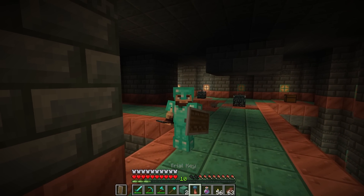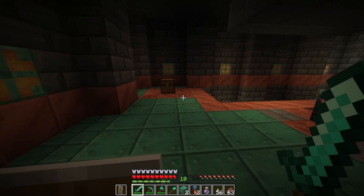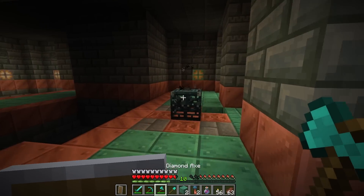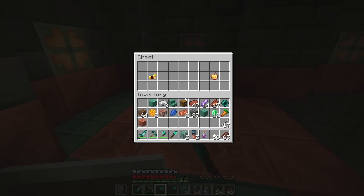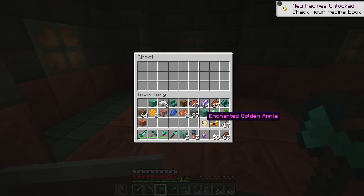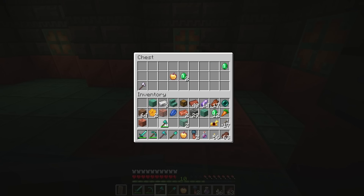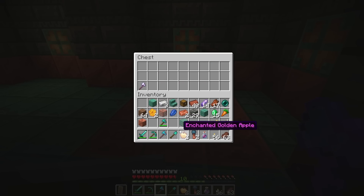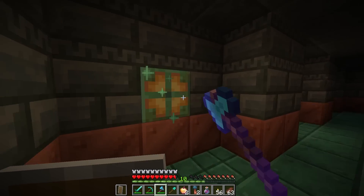Let's give some more light to this area. What do we have in here? Golden apple! An enchanted golden apple too - oh that's awesome! Oh that's a nice axe, better than the one I had. There's some good stuff in here. Another enchanted golden apple. All right, this has to be one of the coolest things - I love this so much.